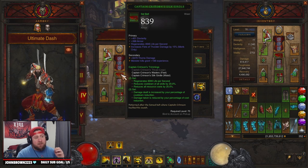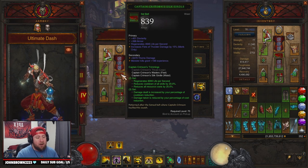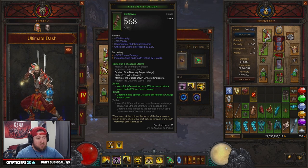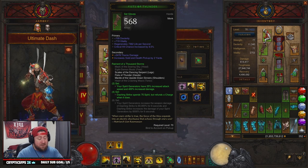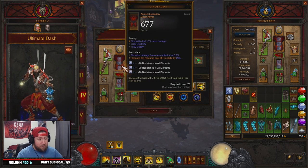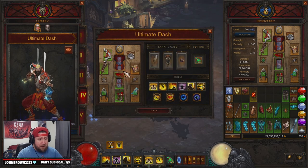Next we have the Captain Crimson set, which is going to help reduce the resource cost of our abilities. We know Dashing Strike is going to cost a lot on top of the 75 spirit spend, so Captain Crimson helps with that.